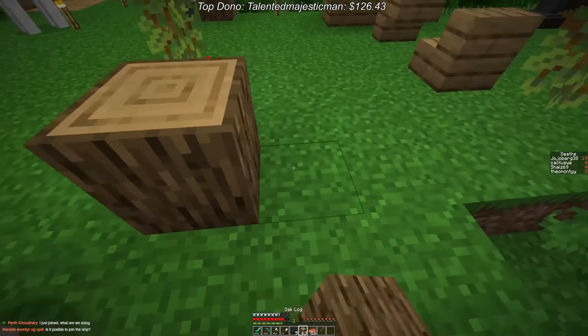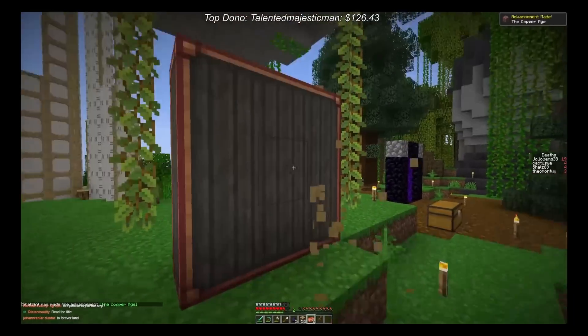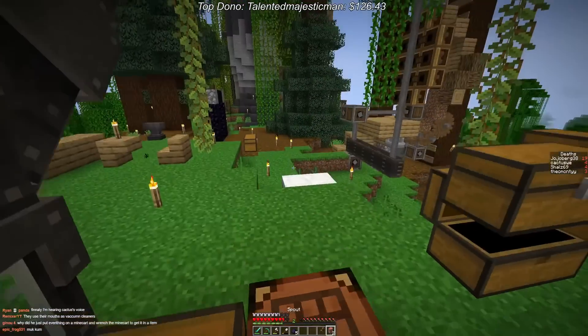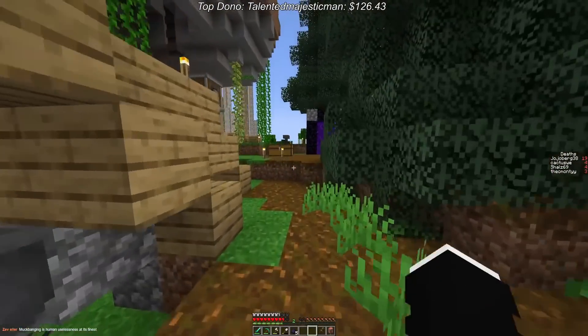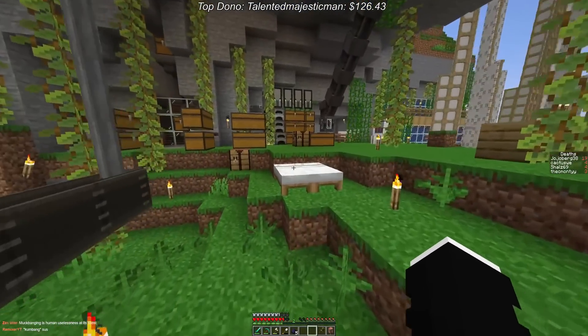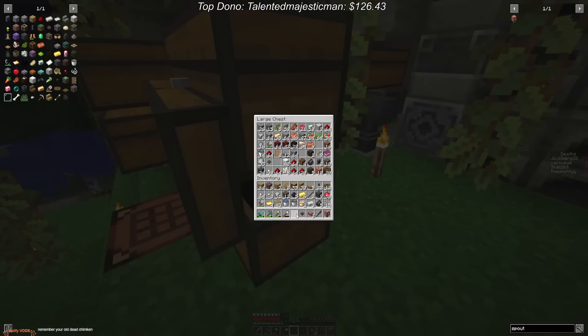Lots of copper. And then we just need logs — strip the logs. Ta-da! Two spouts. That means we can commit war crimes. I think we may need a depot for it though. I'm going to make a depot. Then we just connect up the pump — that should work, right? Let's go get some lava and see if it works.